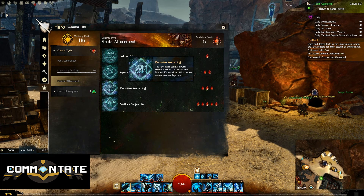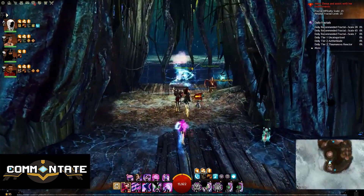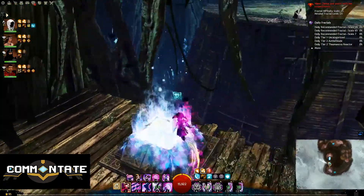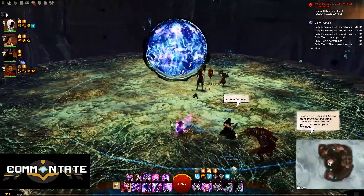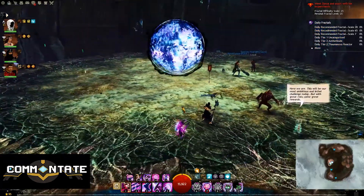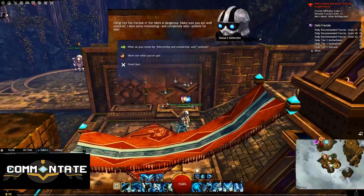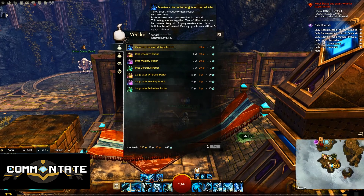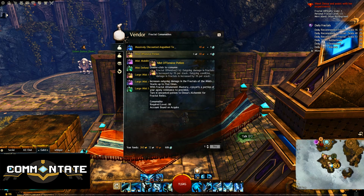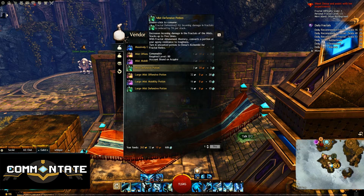Lastly, we have Mislock Singularities for five points. This unlocks Mislock Singularities for your account. While you're in a Fractal, you'll notice Mislock Singularities you previously couldn't interact with — now you can. Activating one puts a buff called Rigorous Certainty on you, giving plus five Agony Resistance, and the next time you would have been defeated, you'll gain 25% of your total health instead. Note that Agony Channeler, Recursive Resourcing, and Mislock Singularities all increase Fractal Potion Conversion, meaning potions from Desa's Alchemist at the Mislock Observatory will have a greater effect for each one unlocked.